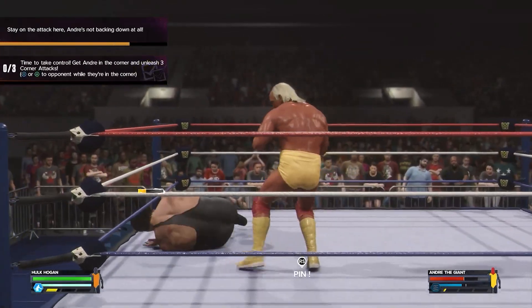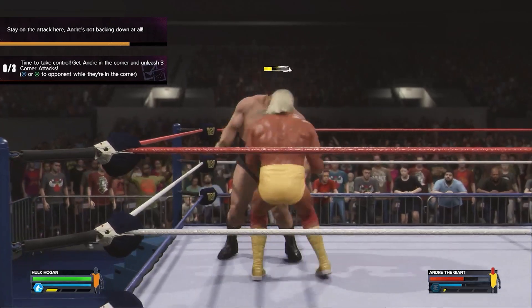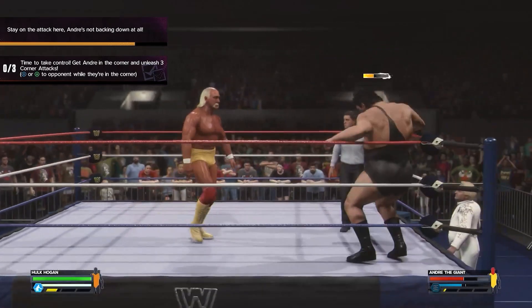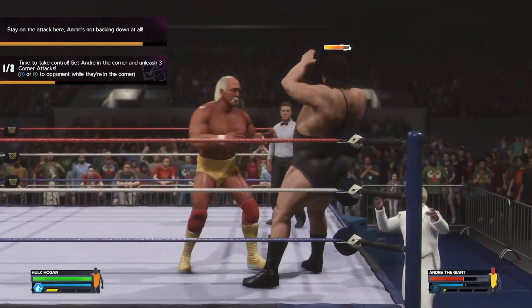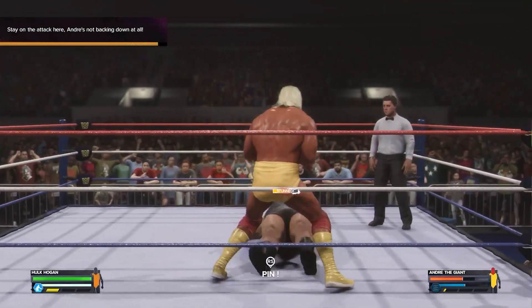Now we've got to unleash three corner attacks — pretty standard again. Get him into the corner, doesn't matter which one, and then press X or A onto him. It is just three attacks, and luckily I managed to get him stunned as well. Very, very simple there.